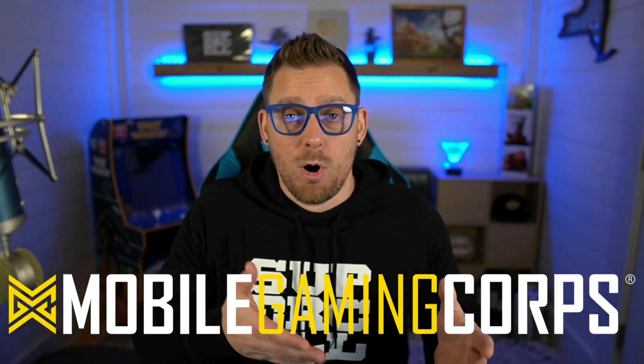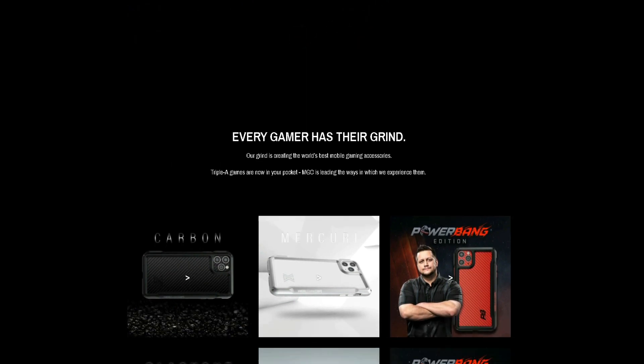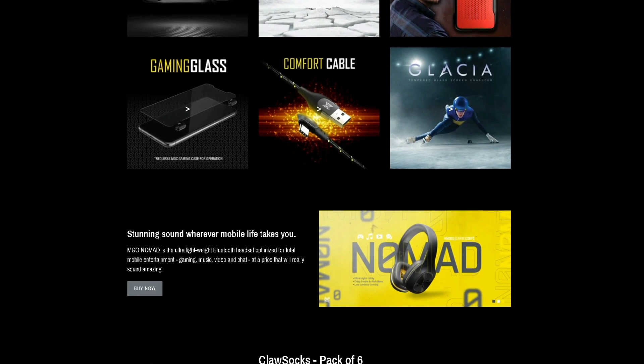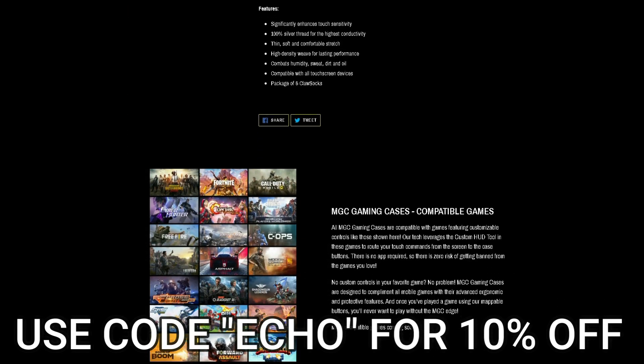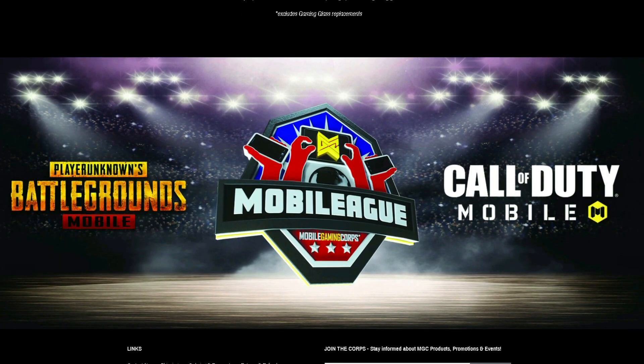Did you guys know I hooked up with Mobile Gaming Corps? If you're looking for phone cases made for gaming or claw socks to make your experience on your screen a little bit smoother, head over to MobileGamingCorps.com. Use code ECHO to save 10% on anything you purchase over there to enhance your gaming experience.